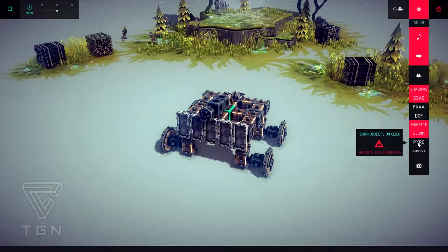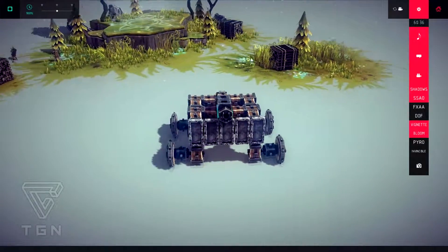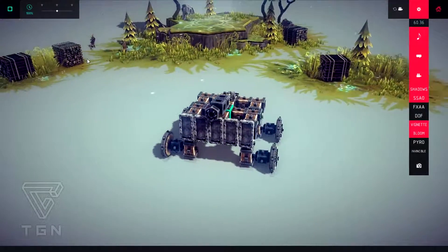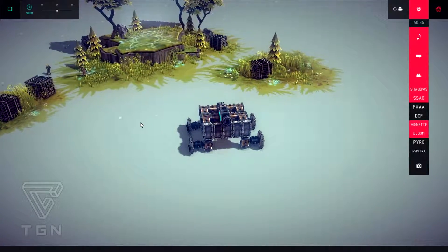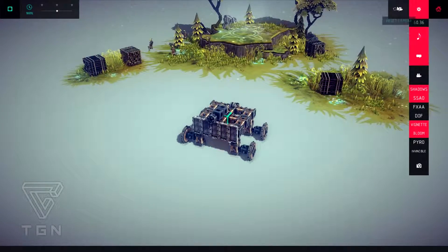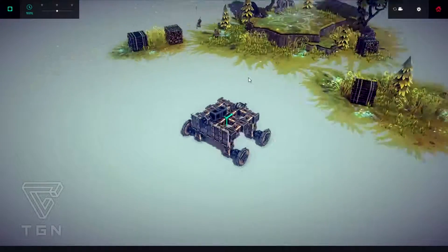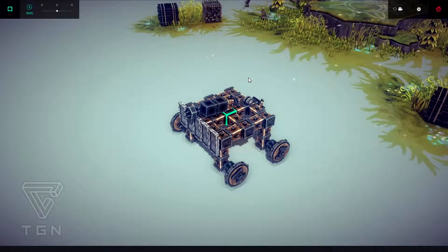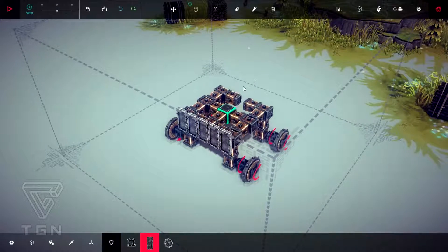Invincible, no. Pyro, bloom, smooth camera. When I'm moving it's just moving smoothly — not bad, I quite like it. But we don't need it for now. So there's no way for us to change the command. I'm going to use something else. Let's just remove the steering, and let's say we're not going to move at all. This arm is going to be fixed.